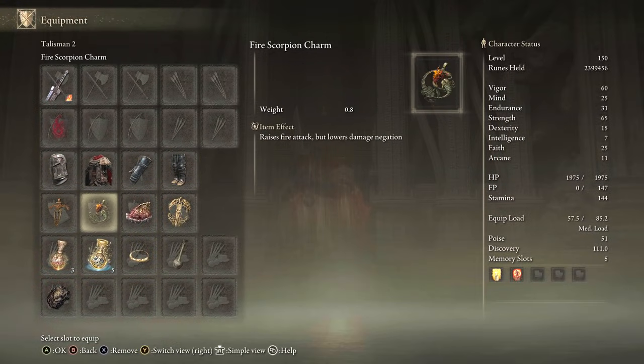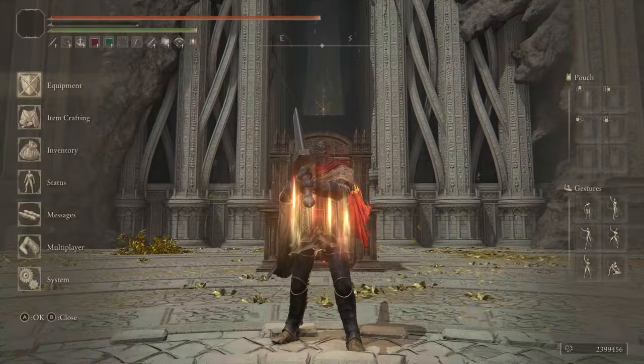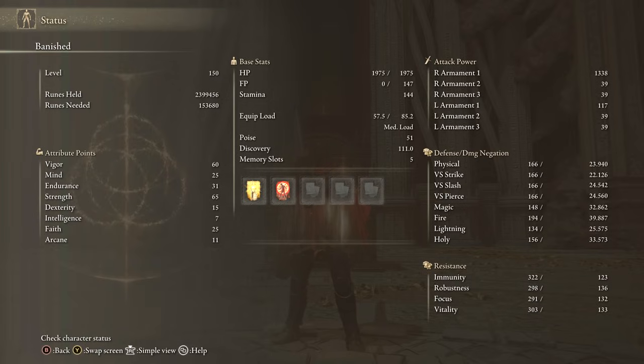Equipment: Fire Guts Greatsword with Fire Affinity, any seal for buffs, Ritual Sword Talisman, Fire Scorpion Charm, Shard of Alexander, Urtree's Favor Plus 2, Flame Tier, Faith Tier. Stats: 60 Vigor, 66 Strength — 99 when two-handing — 25 Faith with the Faith Tier. Buffs: Golden Vow and Flame Grant Me Strength.